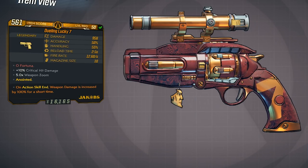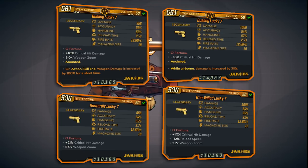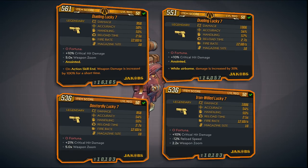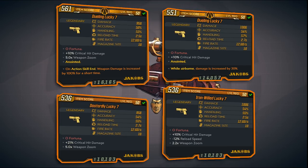The anointed perk says: on action skill end, weapon damage is increased by 100% for a short time. All four I picked up are about 1000 damage, ranging from 958 up to 1006, and all the fire rates and magazine sizes are the same. You'll have variations on the zoom and critical hit damage — you'll see a lot with 10% critical hit damage, some with 21%, some with reload speed, and of course some with anointed.